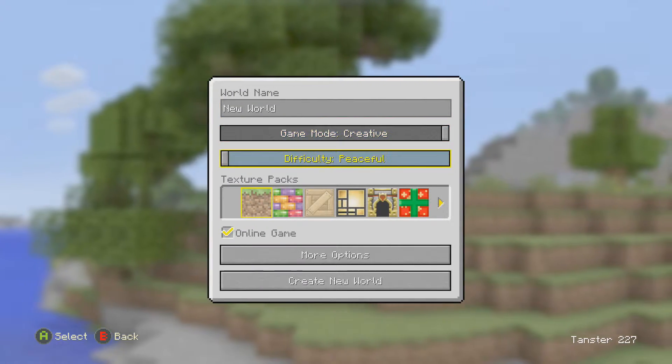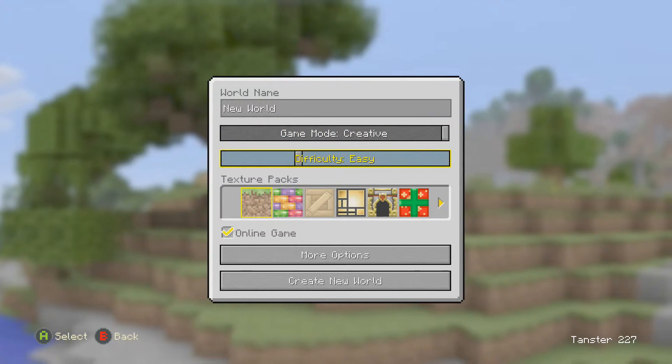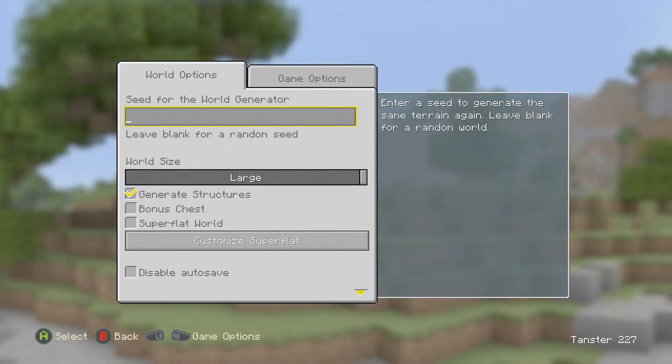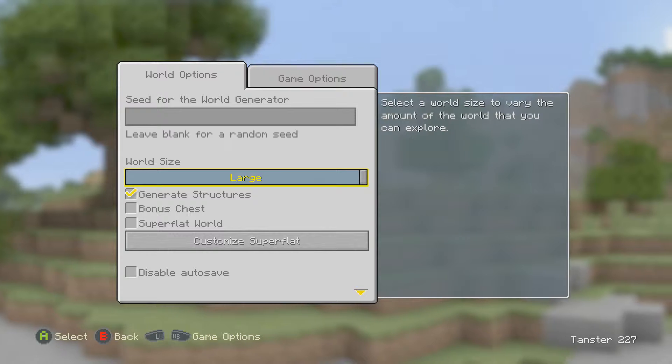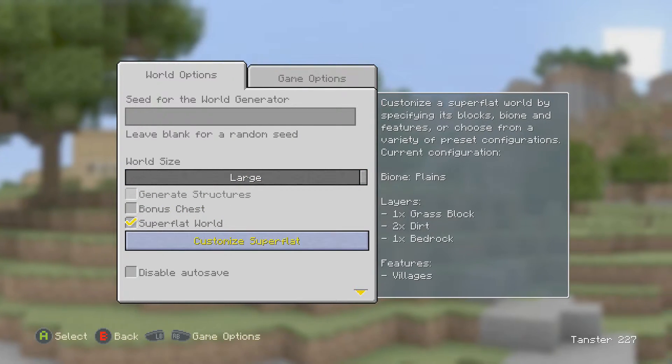We'll make it on Creative. They have switches now — that's different. We'll use Easy just in case, since I don't remember everything that's in it. But in the more options, we can enter a seed. We're going to go with whatever. Let's create a super flat world, because why not?